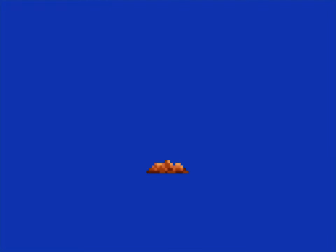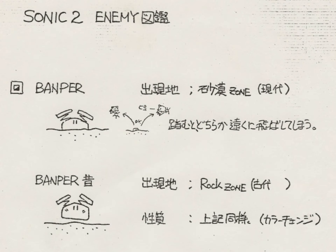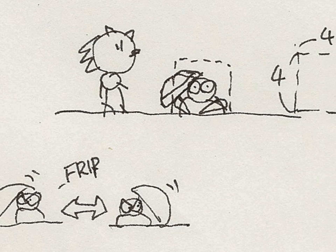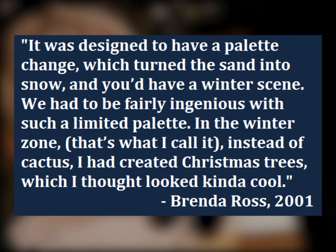Now let's take a look at this enemy that hides in the sand and then comes out to attack the player. It was made by the Sonic 2 art team and can be found on the Sonic 2 art discs. Its concept art text reads: 'Location of appearance — Desert Zone. Steep on it and it sends Sonic flying far away. Old location of appearance — Rock Zone. Color change.' The text indicates that Rock Zone is a later version of the Desert Zone. In 2001, Sonic 2 zone artist Brenda Ross revealed that the Desert Zone was designed to have an ice variation, where the sand would turn into snow and cactuses into Christmas trees.